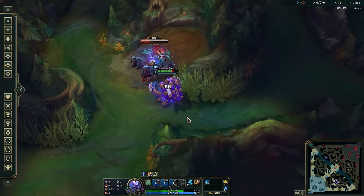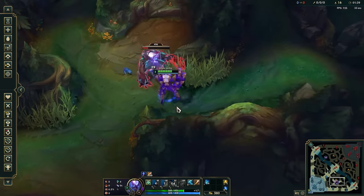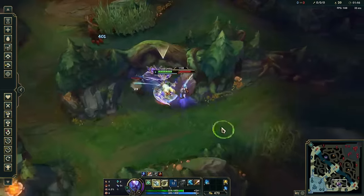His passive also does a pretty good amount of damage over time based on the target's health, so you can leave camps pretty early and just let your passive and pet damage finish them. He also has some pretty good transitions between camps since he can just throw his Q over walls at the next camp or E into them.